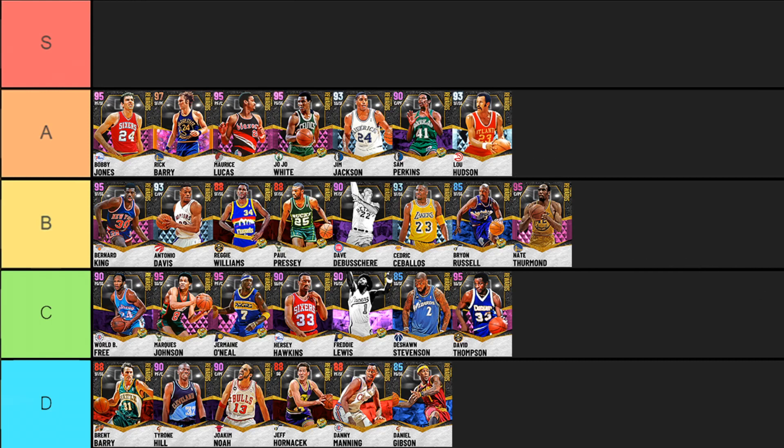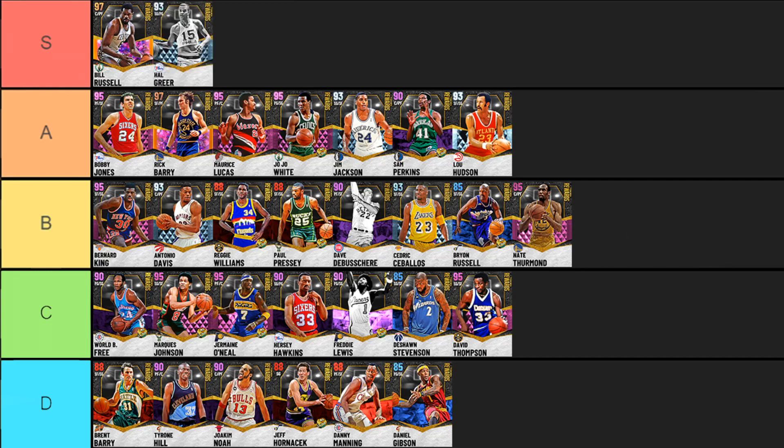Last we have the S-tier. Starting off with Galaxy Opal Bill Russell - you kind of expect him to be here. Basically everything the Diamond couldn't do they fixed with the Opal. He wasn't the most amazing slasher on the Diamond, but now he is one of the best in the game. He has almost every single defensive badge at Hall of Fame, only missing a few, including Clamps - which is crazy. He has Dimer, Downhill, and Quick First Step, a 90 mid and a 73 three-point shot, which is super solid with some of the highest total stats in the game. If you badge him up in shooting, give him a nice shoe and coach boost, and add Hall of Fame Floor General, he can actually be a pretty serviceable three-point shooter, which is absolutely crazy to say about a Bill Russell card at this point in the year.